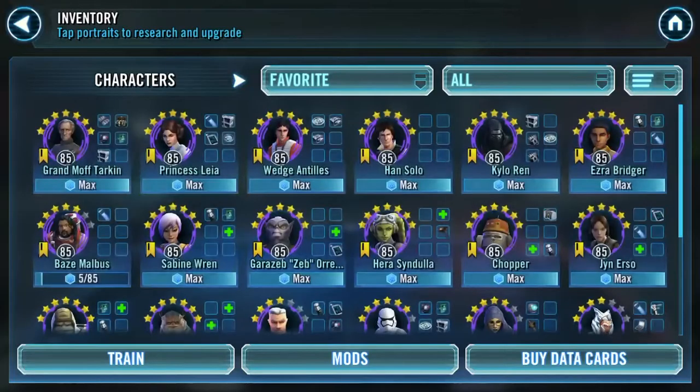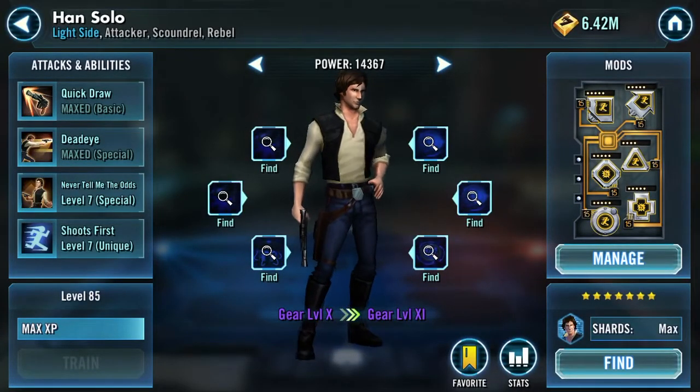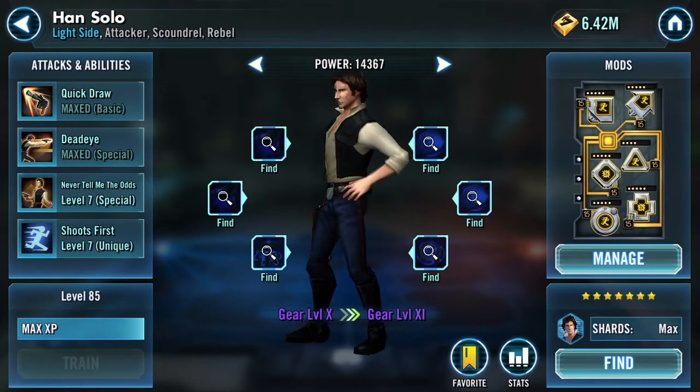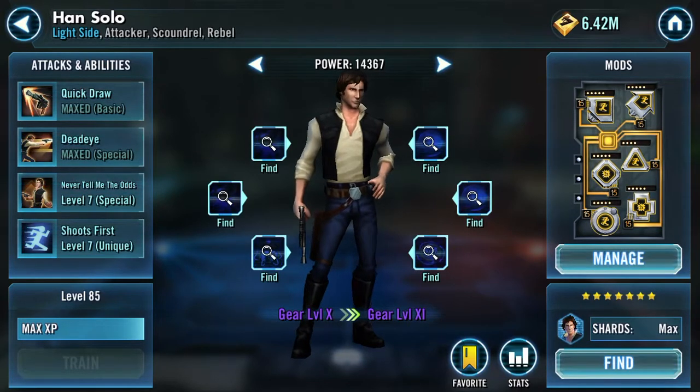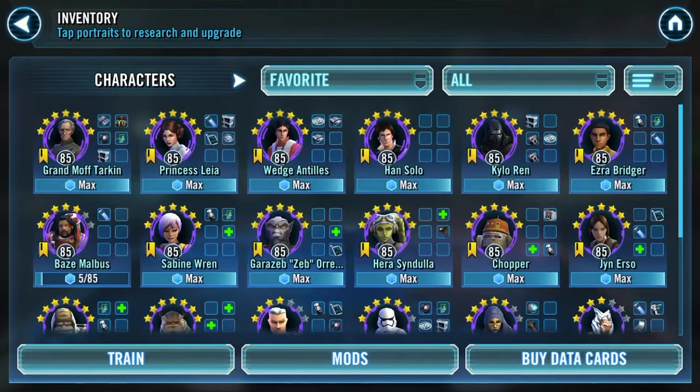If we go to who I'm working on right now, I just finished CLS, so now I'm going to work on OG Han Solo — Raid Han — because I really want to put him into a CLS arena team and Zeta him. Right now I just have some speed mods on him, but once I switch teams I'm going to give him Krennic mods, which is a fast crit damage set. I'm going to work on Han Solo there until somebody better comes along.